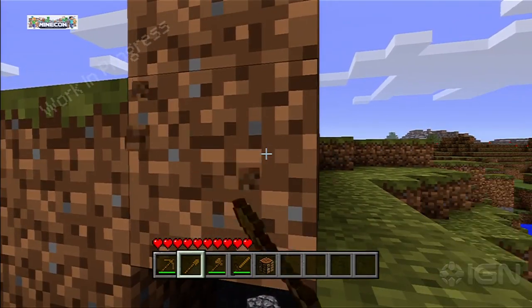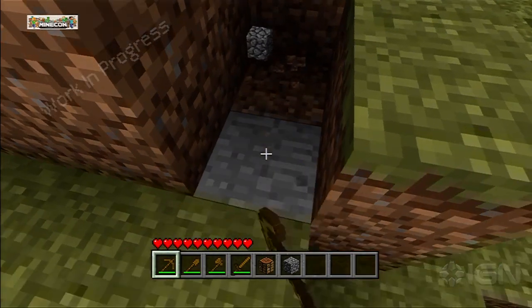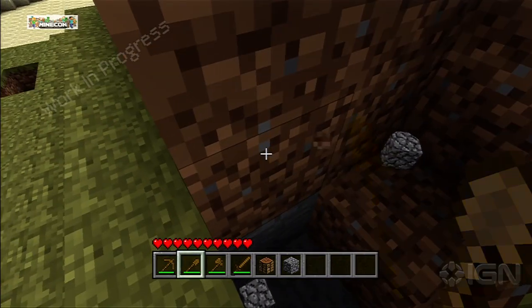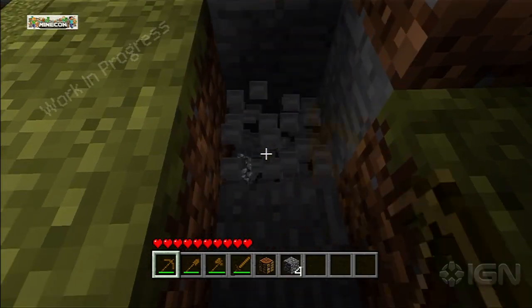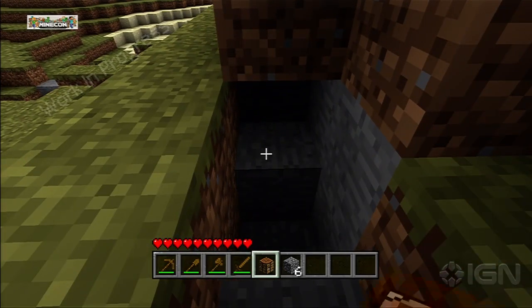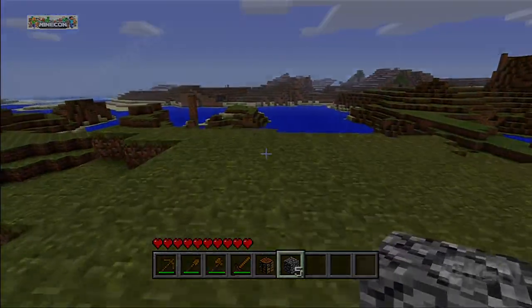Are the mouse clicks basically mapped to the alternating triggers — like right-click to swing, or if you're holding a block, right-click to place it? Exactly. The triggers are essentially the mouse: he's using the right trigger right now to dig, and the left trigger to throw down a block or a crafting table. It's looking pretty cool — for more on Minecraft for XBLA, keep it locked to IGN.com.